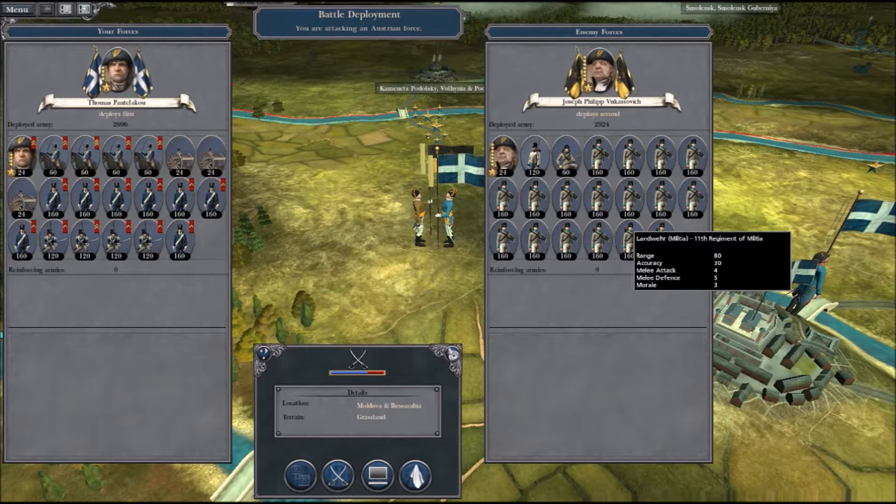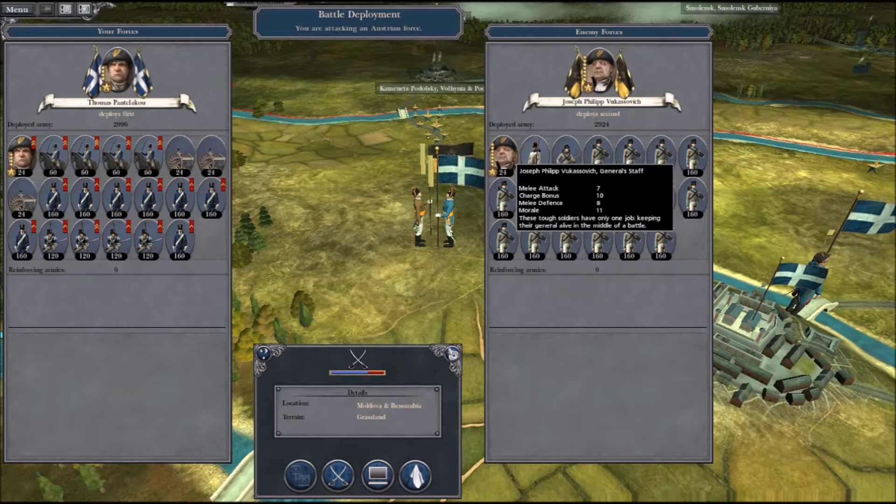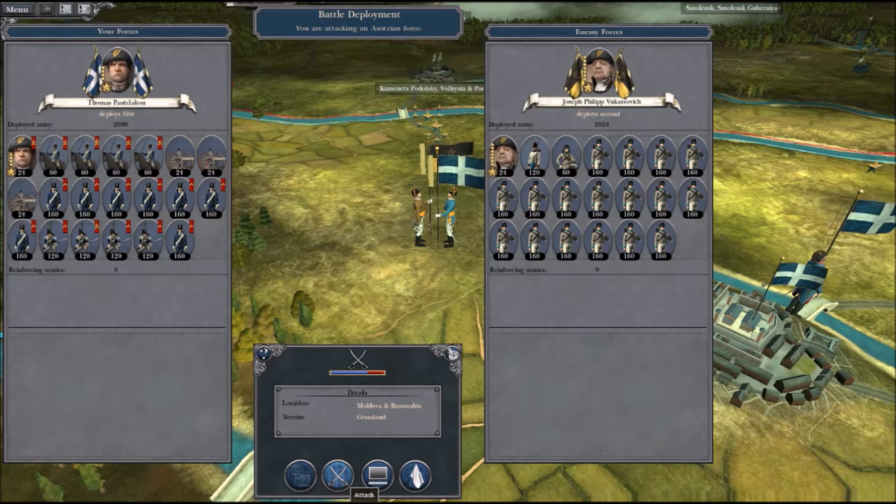Yeah, that's what I thought. They have a unit of Hungarian Fusiliers and Jagers, but that's it. The only thing they have going for them is possibly their general, because he's a decent general — he's pretty good. But we've got enough experienced troops, cannons, and cavalry. They shouldn't be that much of a threat.